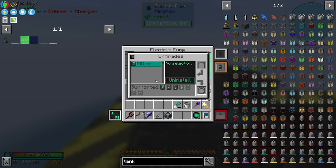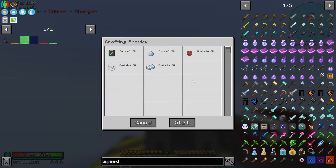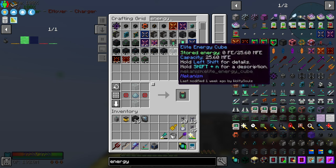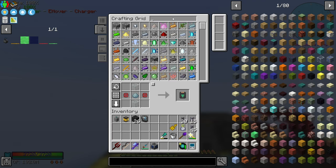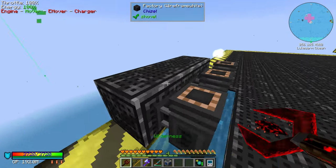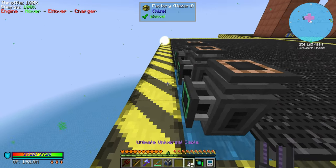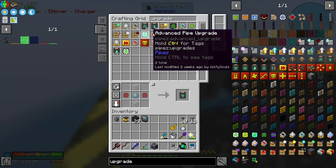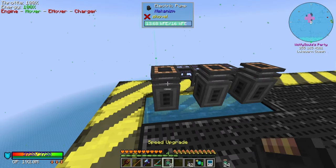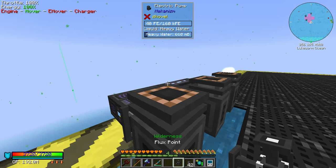Can these take speed upgrades? Yes — speed and energy. Let's grab 30. I keep saying 10, it's 8 just so we're clear. Cool, so I need to get these powered too. We'll grab our reversal cable — these are all done. Why did I make 30? They don't hold 10, they hold 8. Speed, speed, speed, energy, energy, energy — let's grab a flux point, smack that right there.